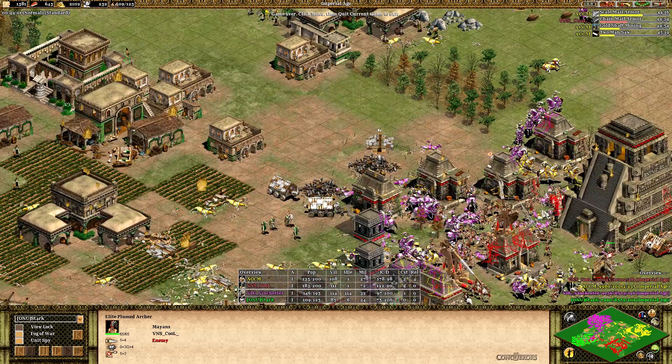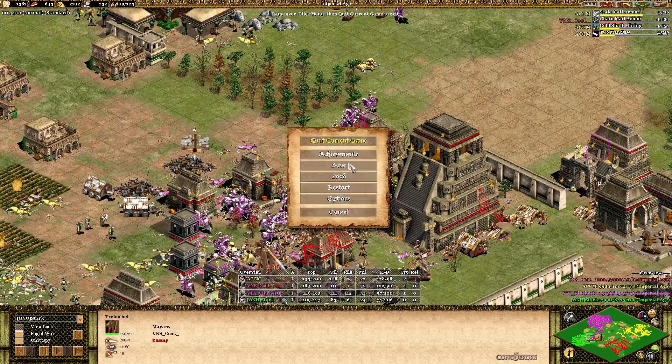The stronger eco we saw from Stark — putting down four town centers and trying to boom — just wasn't able to hold out against this early Imperial attack from the Vietnamese team. They were able to hold on to this castle and control the game from this strong forward position. Looking at the achievements, Stark lost a lot of units just trying to defend. ACCM, once he was able to defeat that early pressure and boom behind it, had a strong enough economy to produce paladin and keep the large number of plumed archers from VNS Cool protected. That early attempt to go for monk aggression didn't really pay off that well for Stark and Vinchester. Alright, we'll get into game two next — thank you very much for watching and I'll see you in the next game.